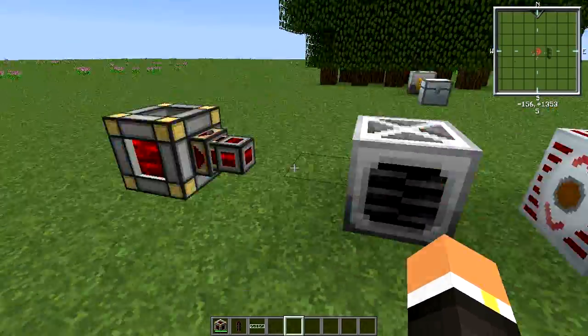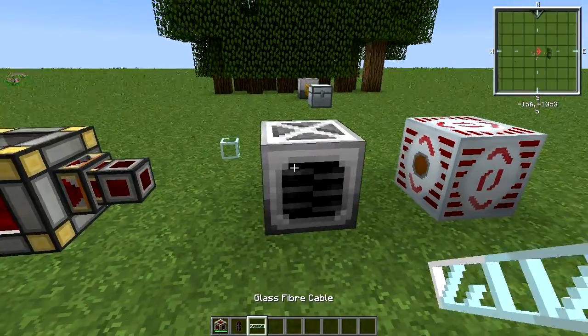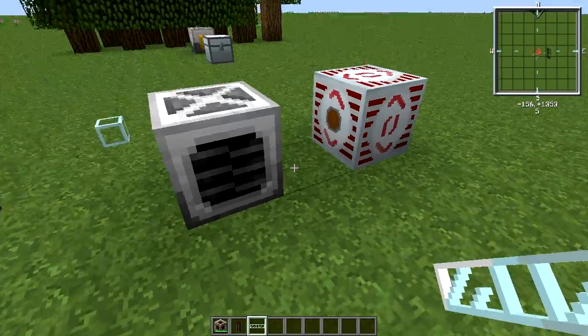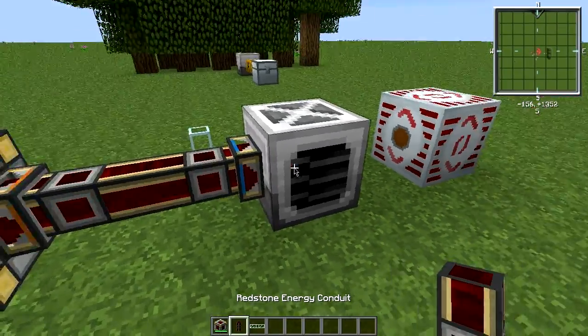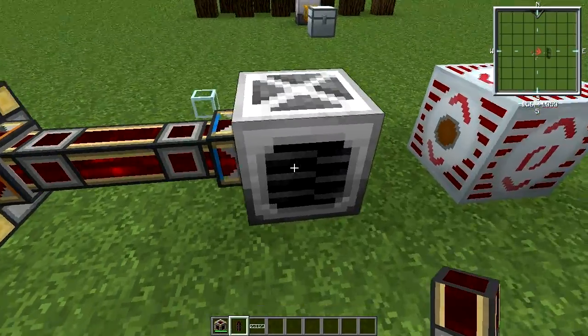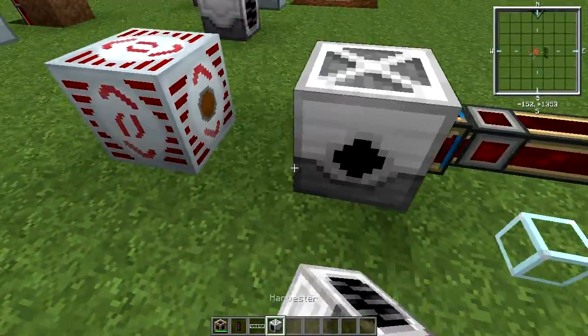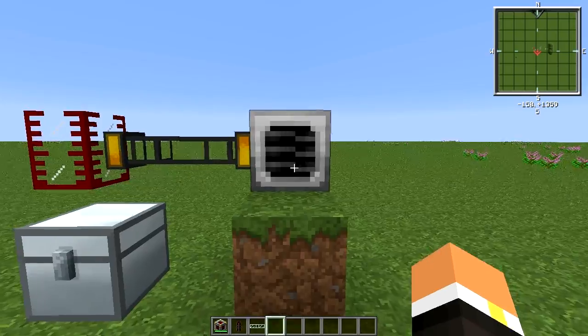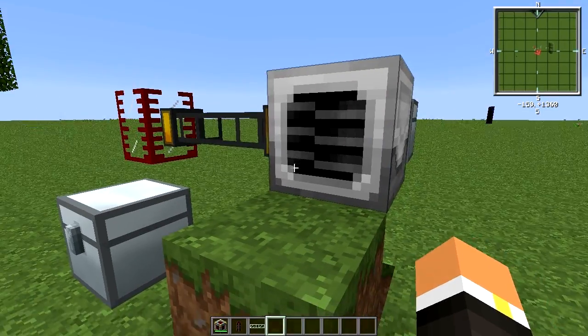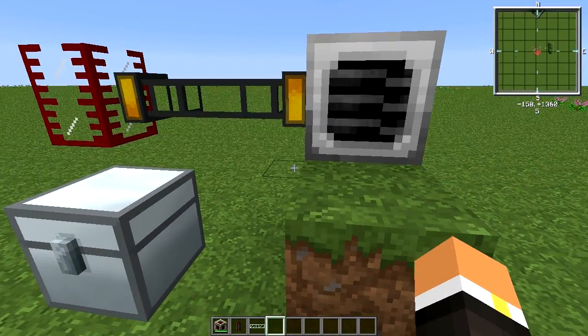Powering the Harvester is pretty simple — it takes either MJ power or EU. You can see this one wasn't hooked up at all; once I connect it, it starts receiving power. You can also hook up MJ sources, and flipping it around confirms it's getting power as well.